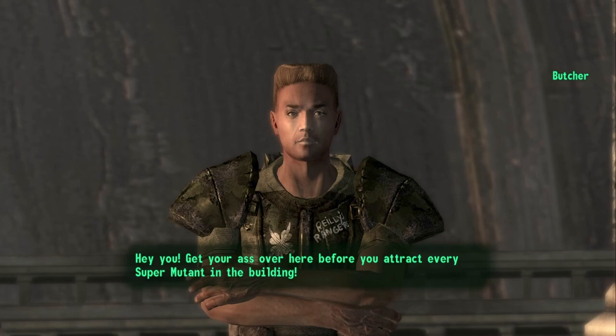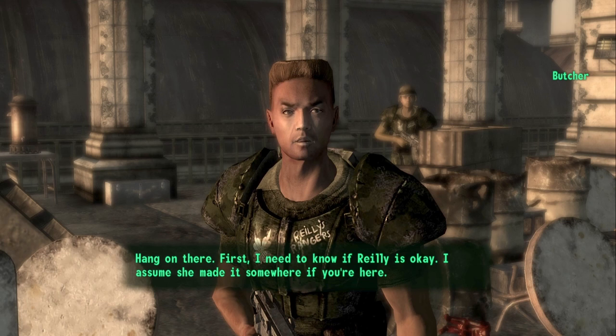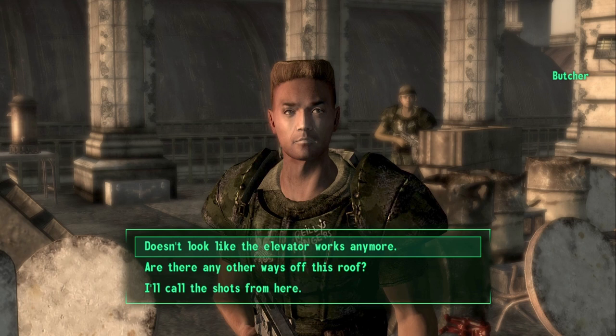Go ahead and select the second option. You'll be told the Ranger's name is Butcher and he's the team medic. Select the first option, letting him know that Riley is okay.